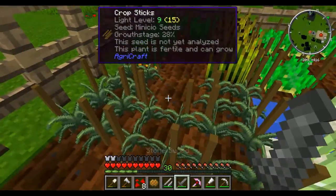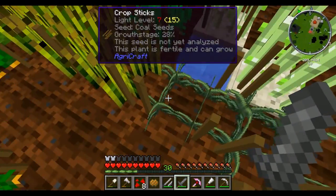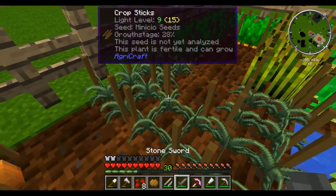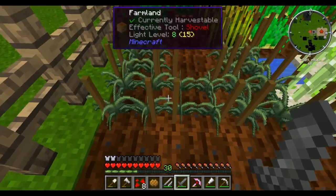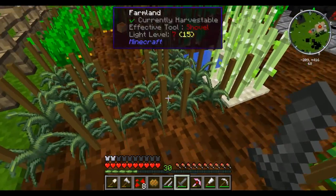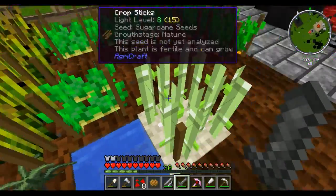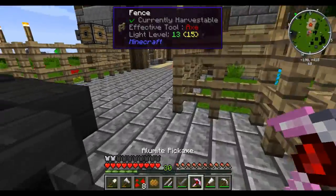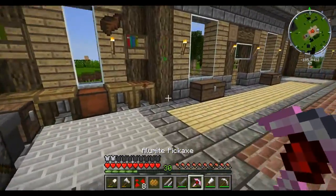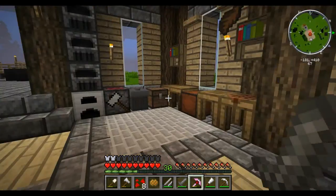I'm still going with crops here. I did of course make some more coal seeds, so we've now got two coal seeds that I will eventually crossbreed. I also made some minicio seeds - we've got three of these now. I made two and now we've got three because we did crossbreed them, so that's great. The first time I tried it, they did have some weeds come up, but that's that sorted. I do still need to put the water into the other section though.